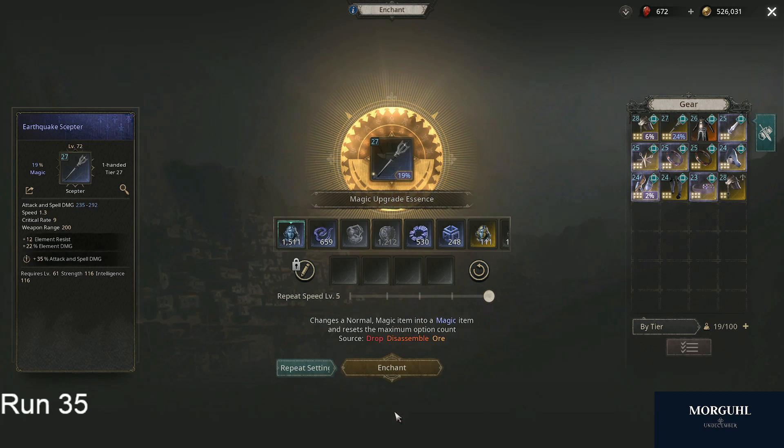So you're just clicking that until you hit three stats. Now we have three stats here.